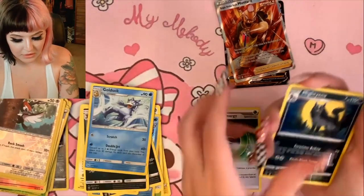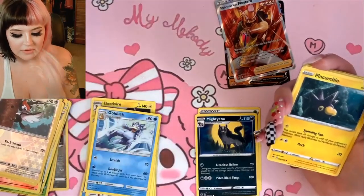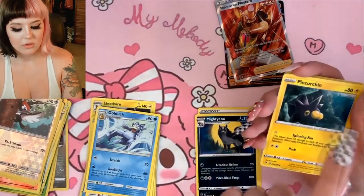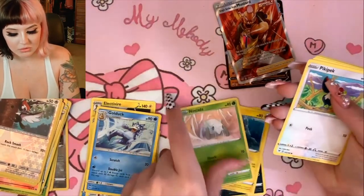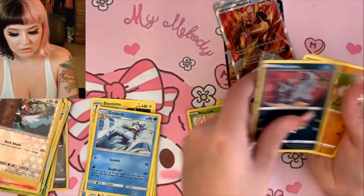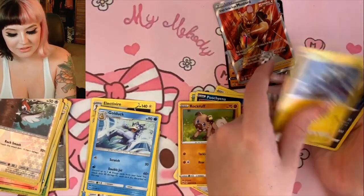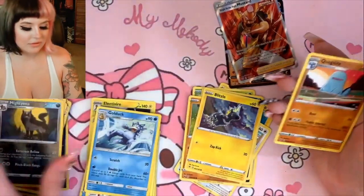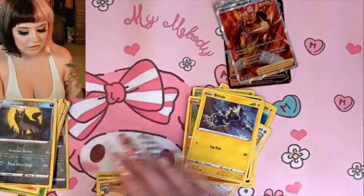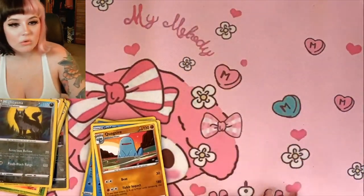We got an Aromatic Energy, a Mantine, and a Corsola. I pull so many Battle Styles I see the same Pokemon over and over — it's nice to pull different cards and see different Pokemon. We got a Nicecream, a Pincurchin — that's another Pokemon I think is super cute — and for the reverse holo, and for the rare it's a Quagsire.